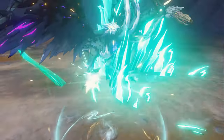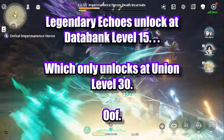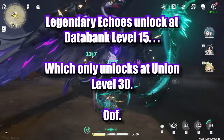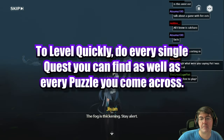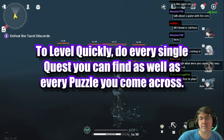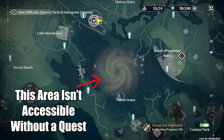Five star echoes are the main echoes you want to be farming and leveling up. The catch is you can't start getting them until you hit databank level 15, and databank level 15 is unfortunately locked behind Union level 30. Until you reach Union level 30, my advice is to simply complete every single optional quest and puzzle you come across. You'll want to do most of these anyway because they give you currency for the game's gacha, and several quests also open up new areas around the map that you'll need to visit later to get specific echoes.